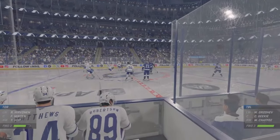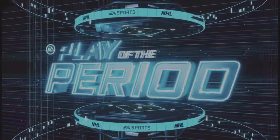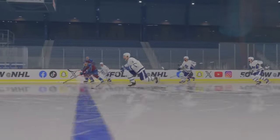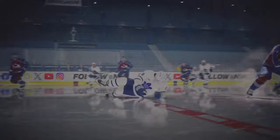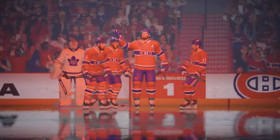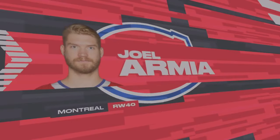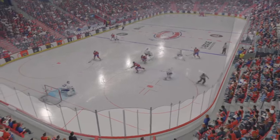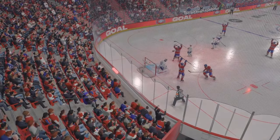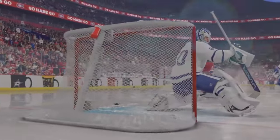Presentation-wise, one thing they really improved is they finally moved the scoreboard to the top left corner where it belongs. For the last few years it was at the bottom, which would distract you when you're playing and have to look down. Very welcome improvement. However, you still have those lazy laser show entrances — when matches start it's just a quick five-second light show with no proper full entrance. Really disappointed in that.